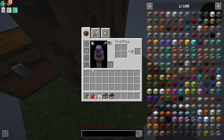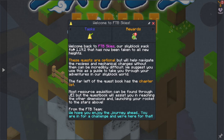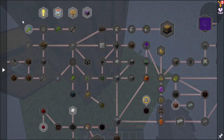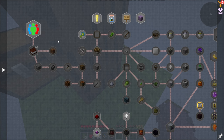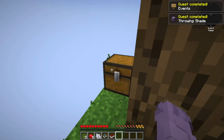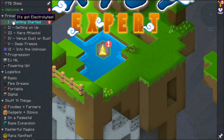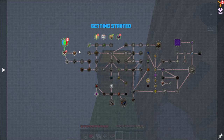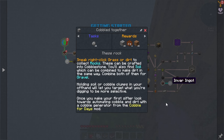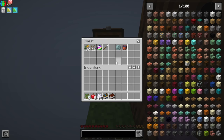Without further ado, let's get into it. We have a quest book here that will introduce you to the pack. The FTB Skies team have worked diligently on explaining everything in the quest book. But in general, in a questing pack — especially in an expert pack — follow the quests, read what's going on, because there will be a lot of changes different from your typical skyblock or regular overworld adventure.